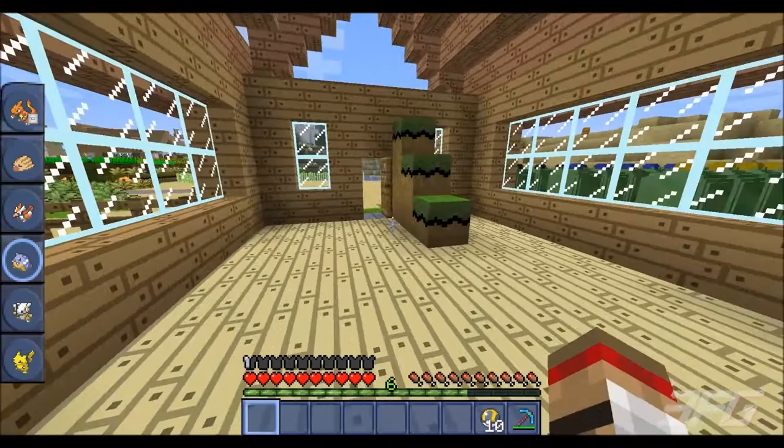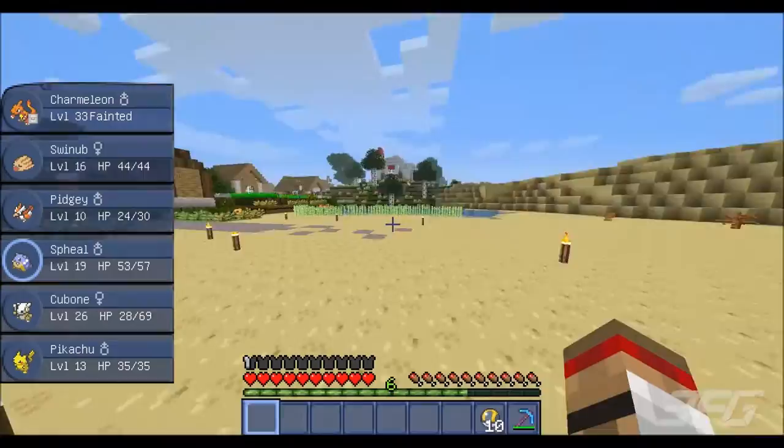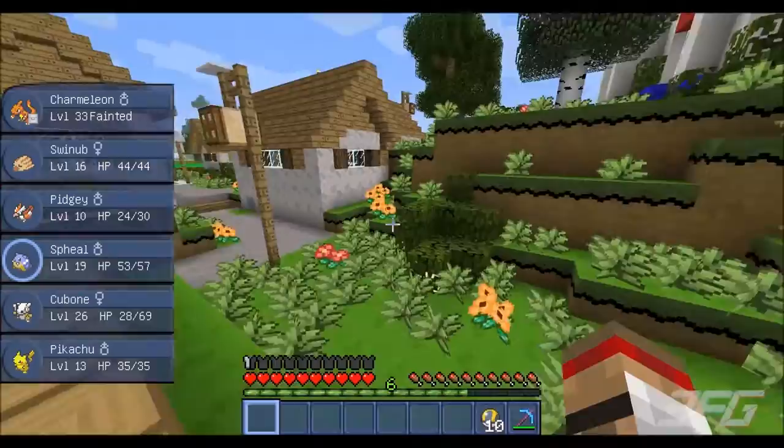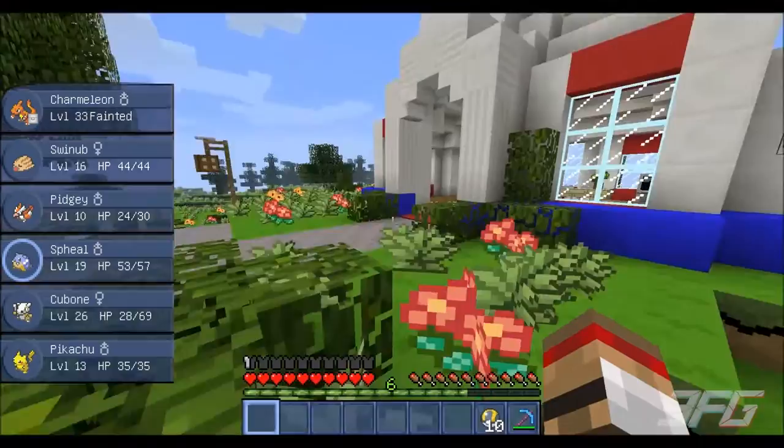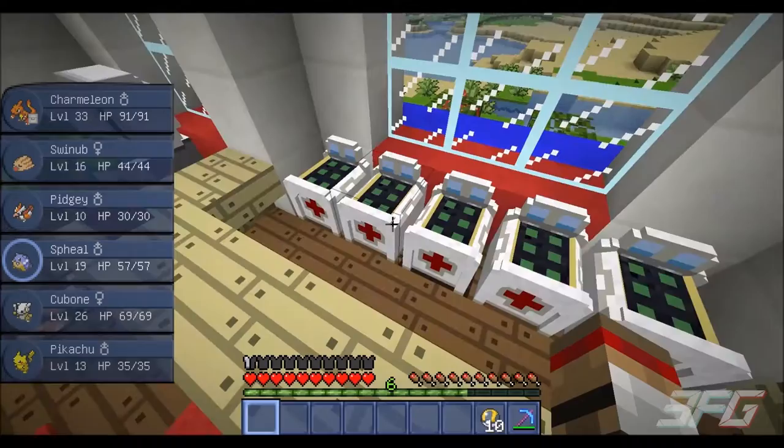Let's take a look at my Pokemon. I started with a Charmander, one of my favorites — he's now a Charmeleon. I also captured a Swinub, a Pidgey, a Cubone, and a Pikachu. I got Pidgey at level 2 and Pikachu at level 8, so I'm hoping they'll be pretty high level eventually.